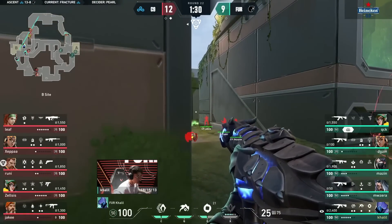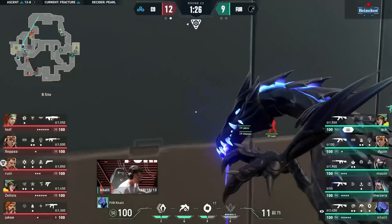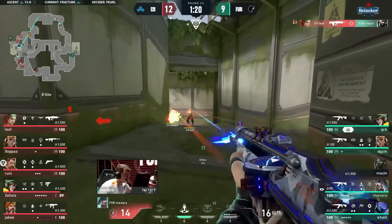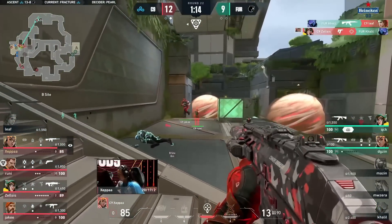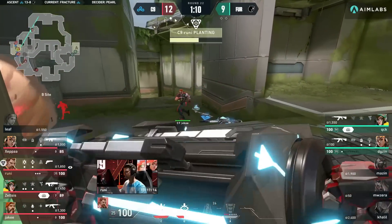Zelsus has gone under — nothing but a frenzy for him. Now rotating back, they do have two rifles: Leaf and Zeppa. Leaf already finds value with his Seekers, and now he's overwhelmed as well. Is this really going to happen — under another light buy from Cloud9? Is this really going to be another thrifty to close out the game? It would be poetic, would it not?